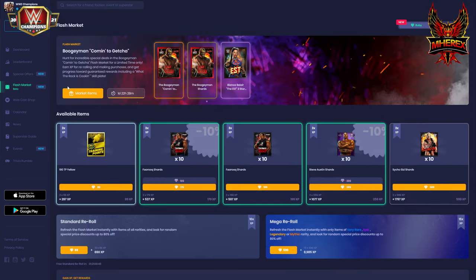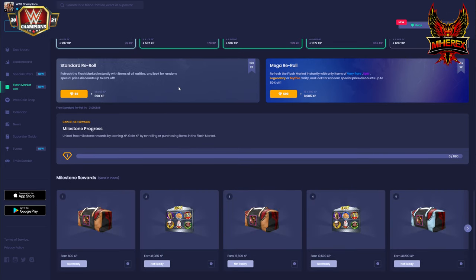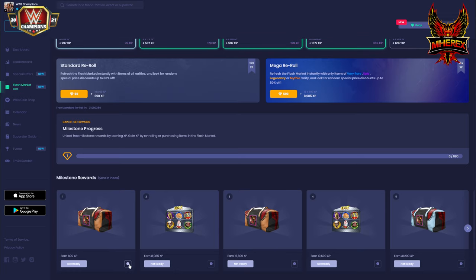If you go to the flash market, my original refresh wasn't too great. What I've been doing is using re-rolls and getting that 3 million coin as guaranteed. Often in my re-rolls I'll get 5 million coin, 3 million coin, etc. Most weeks I'm getting about 9 to 15 million coins, plus I have a shot at something really good. Also, as you refresh and buy things, you get boogeyman bags, so you're getting points for the event and also a chance at a boogeyman bag.